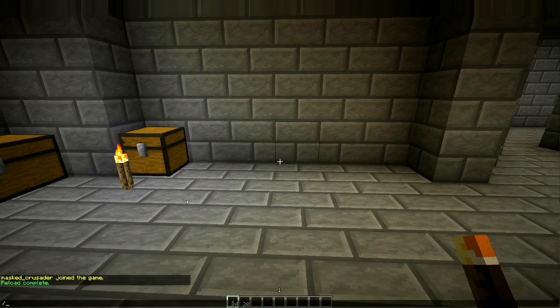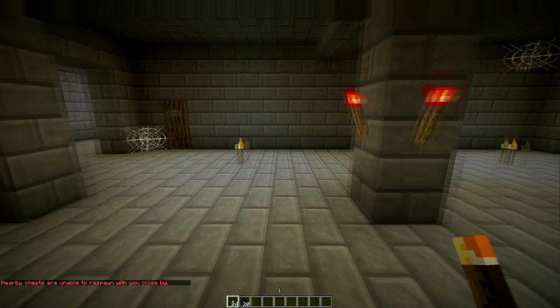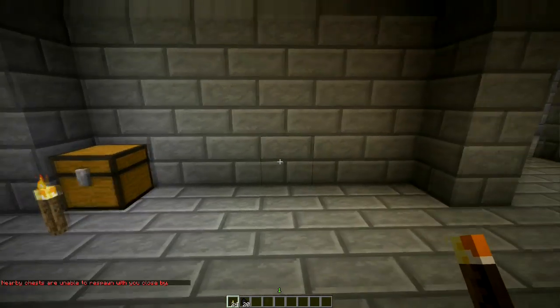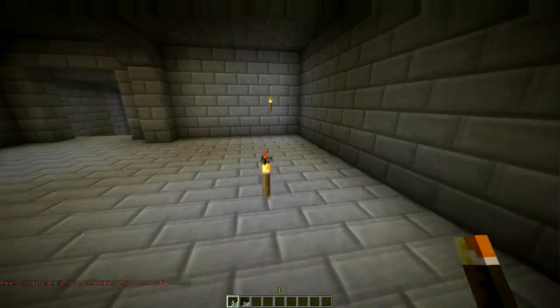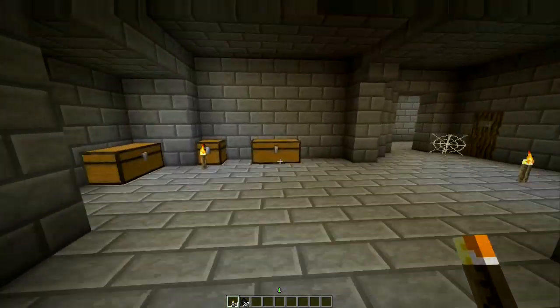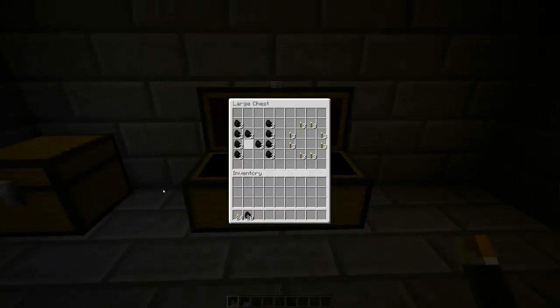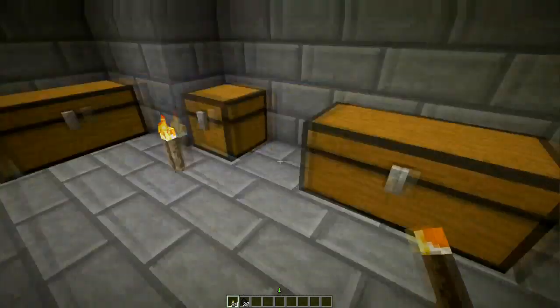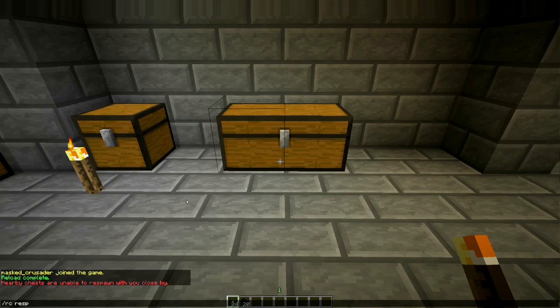If you're an op there are some commands you can do: slash rc for random chests, and respawn. If you try to respawn a chest and you're standing too close to it, it'll tell you that nearby chests cannot respawn. By default in the config file it's 10 blocks but that's configurable. So let me go 10 blocks away and rerun that command — and there's the chest again with the exact same contents.